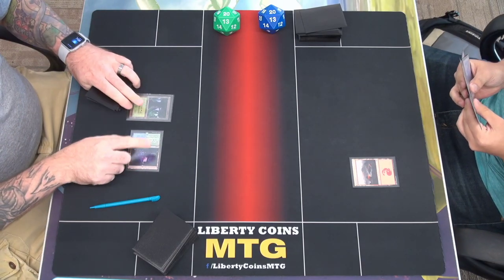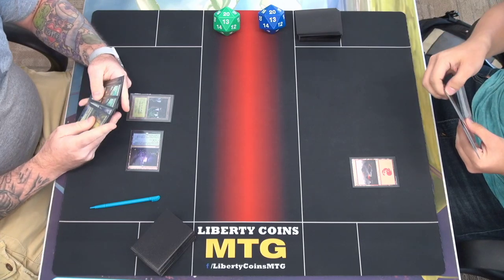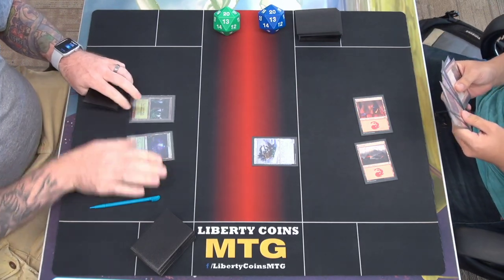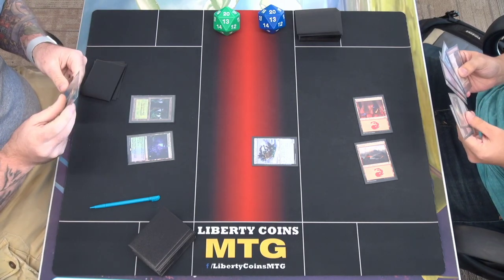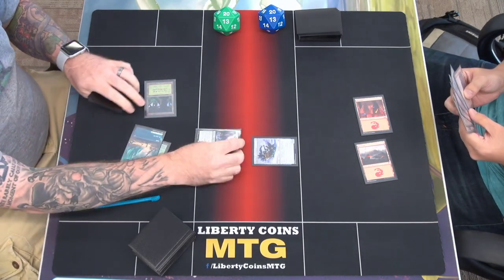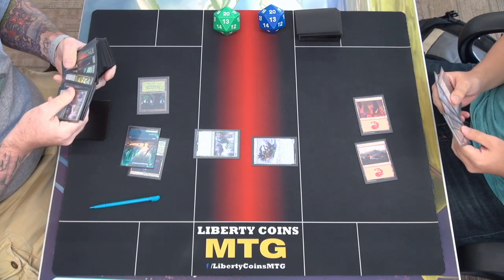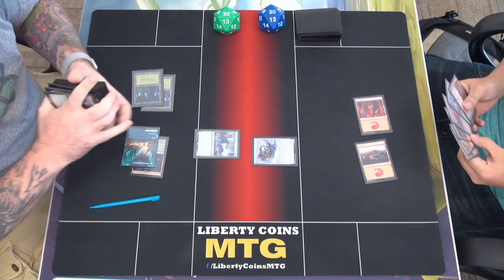Dreamer Cascade, pass. I'll play a mountain and play this — Patchwork Automaton. I'll play a Tide Channel Pathway and Topiary Stomper. I feel like I'll find a forest. It can't attack or block until I control seven lands. That's correct. And I will pass after that.